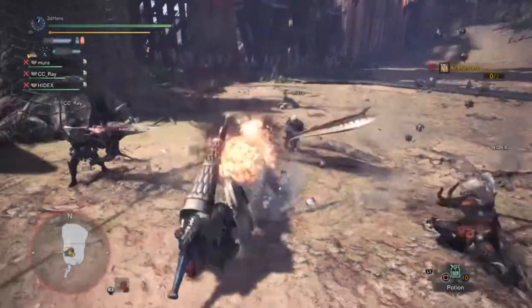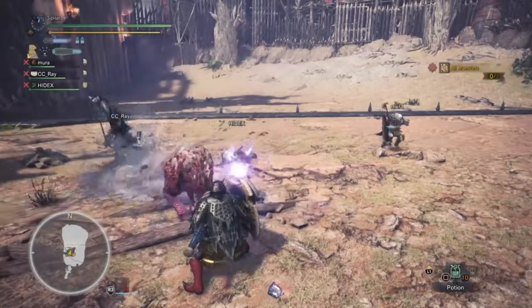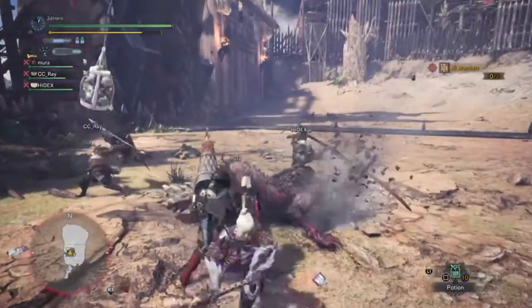Firstly, what you want to do is go to the quest board, then go to the events and look for an event called A Rush of Blood, which will put you up against two Odogarons — one small and one large. You'll face the small one first, but the big Odogaron will appear after a few minutes. All you need to do is defeat both of them to receive a Megaman ticket.